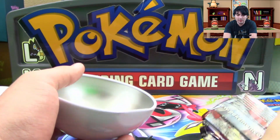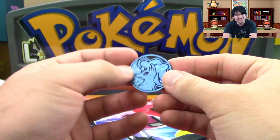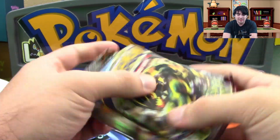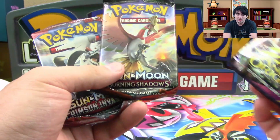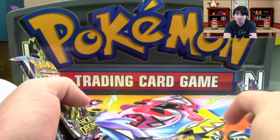It comes with three packs and a coin. The coin is Alolan Ninetales — I'm seeing this coin a lot lately, not really sure why. The three packs we have are Ancient Origins, Burning Shadows, and Crimson Invasion. We'll hit Burning Shadows last because there's a chance for a Rainbow Rare Charizard.